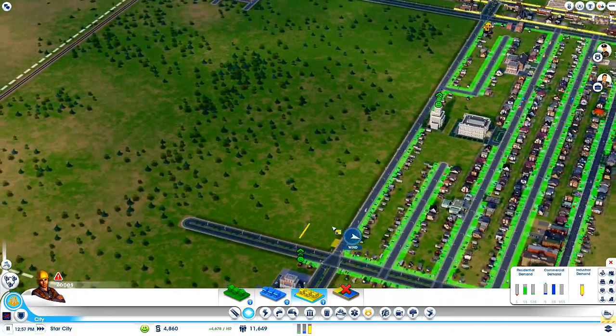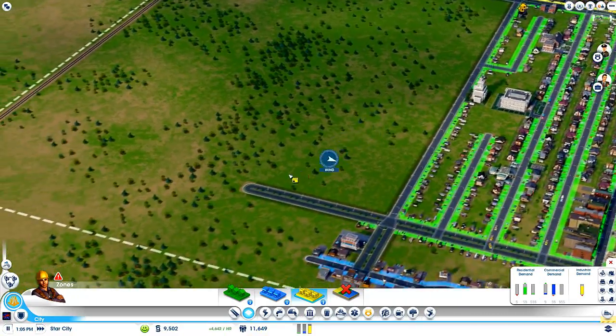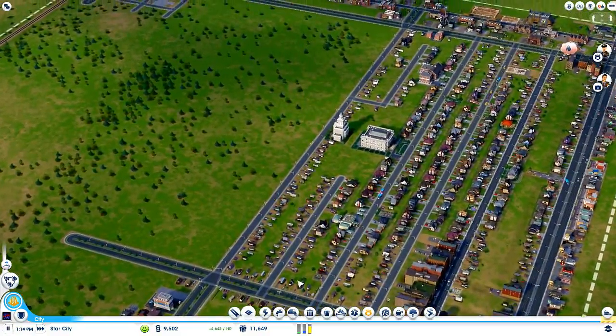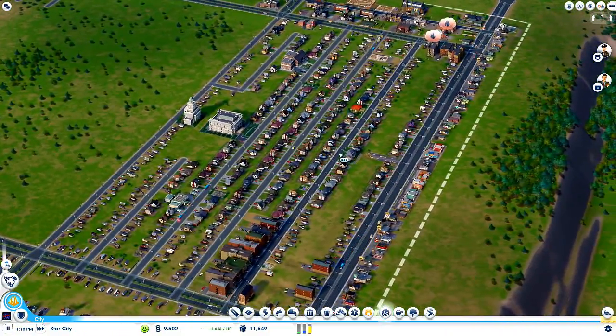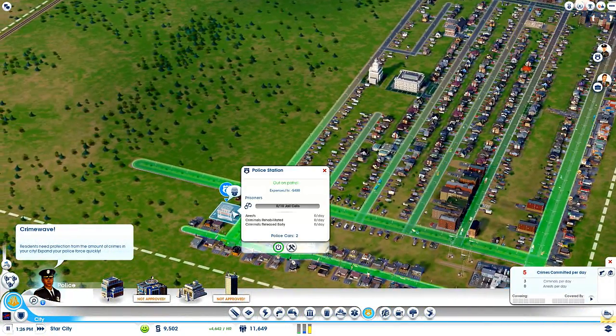I'm thinking of putting kind of a commercial block — my next block along will be an avenue with commercial down it. I believe I can upgrade all of this road — I should really start upgrading all of this. Let's see — crime. Yeah, of course it's going to want me to upgrade this.